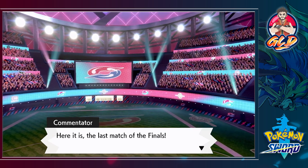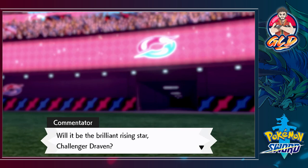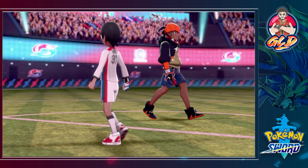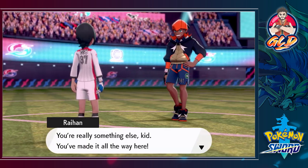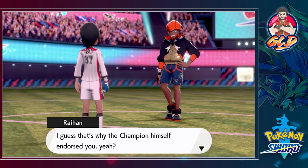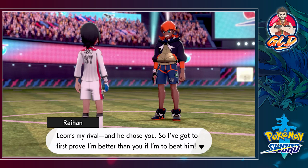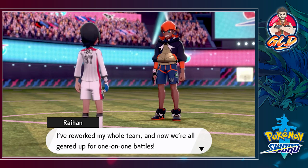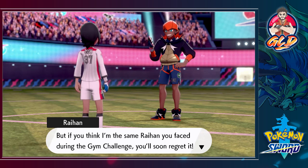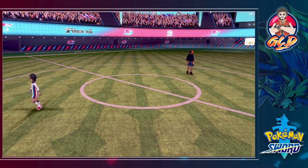Here it is - the last match of the finals. Who will earn the right to challenge the unbeatable champion Leon? Will it be the brilliant rising star challenger Draven, or will it be the only trainer champion Leon calls his rival, the Tamer of Dragons, Raihan? Raihan taunts that Draven will be taking a lot of sad selfies. Draven responds that Leon endorsed him and Raihan needs to beat Draven first to get to Leon. Raihan says he's reworked his whole team for one-on-one battles.